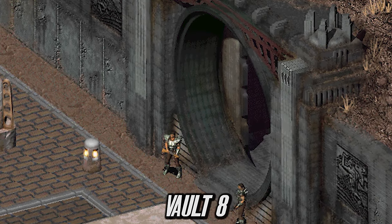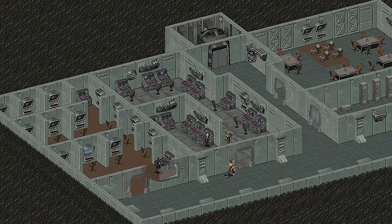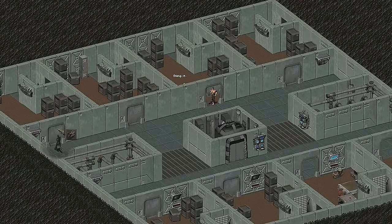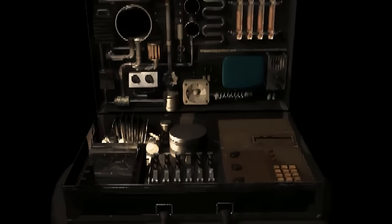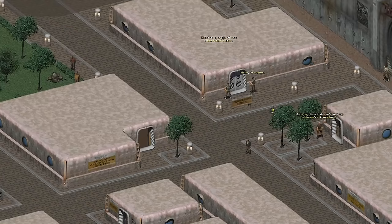Vault 8 was like Vault 3 in the sense that it was also one of the 17 control vaults without an experiment taking place. It just had one simple goal: to open 10 years after the bombs fell in 2087. However this did not happen and in fact in 2079 the residents were given the all clear signal and emerged from their vault. Luckily the inhabitants were equipped with a Garden of Eden Creation Kit and once emerging from their vault would go on to establish Vault City.